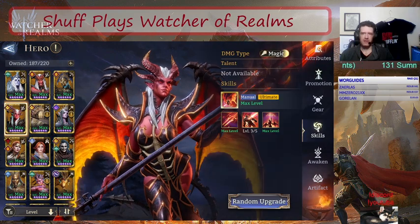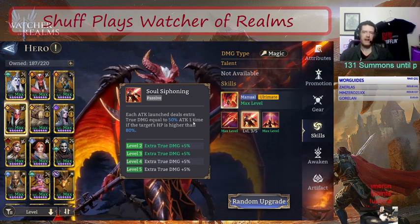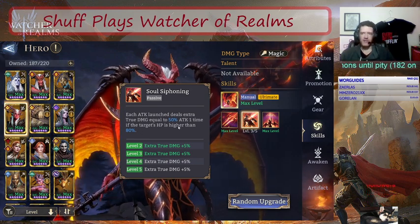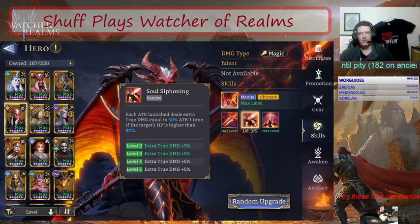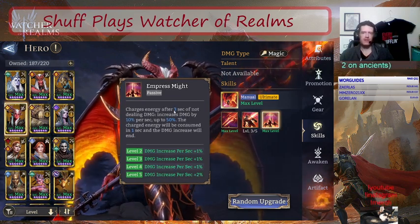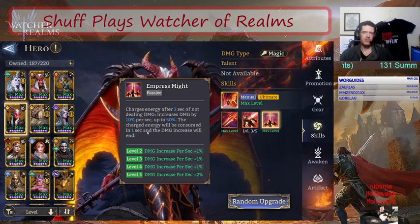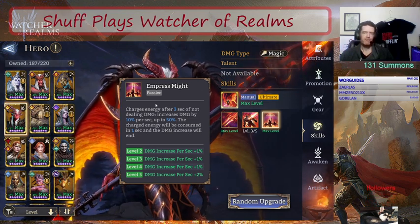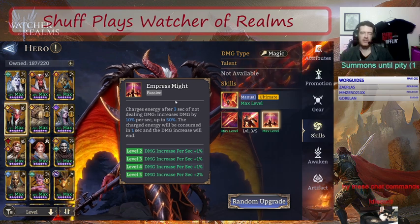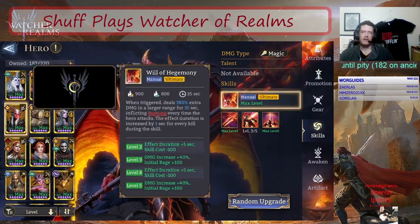Moving on to her skills: the first passive is that each attack launch deals extra true damage equal to 50% attack one time if the target's HP is higher than 80%. True damage ignores defense, so she'll rip through high-defense units faster. The second passive charges energy after three seconds of not dealing damage, increasing damage by 10% per second up to 50%. That energy is consumed within one second and the damage increase ends. So when dealing with waves with breaks in between, she gets even stronger.